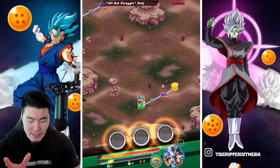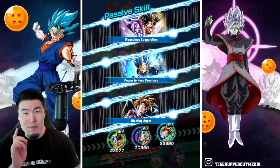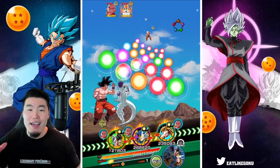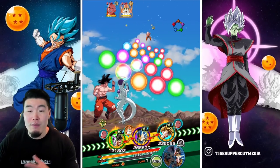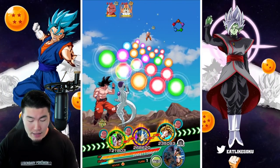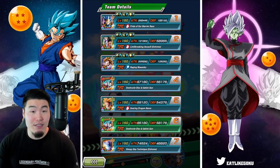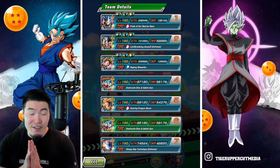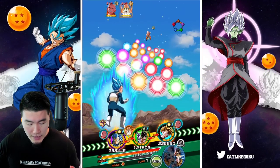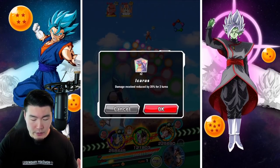Ideal rotations for this team would be double Gohans, then definitely SSBE and probably the Blue Boys. So SSBE Vegeta, LR Blue Boys, and then AGL Gohan and Tech Gohan. Because of that, we're definitely going to be taking the AGL Gohan out of rotation. 168,000 defense for Vegeta — very good. Very bad defense for Goku and Frieza, but they get a big boost when they Super. Luckily there are no attacks in the middle anyway, so not a big deal. I'm going to use the Icarus first, as I always do.